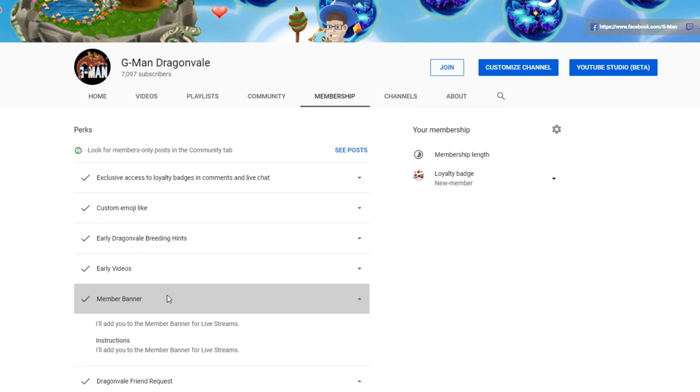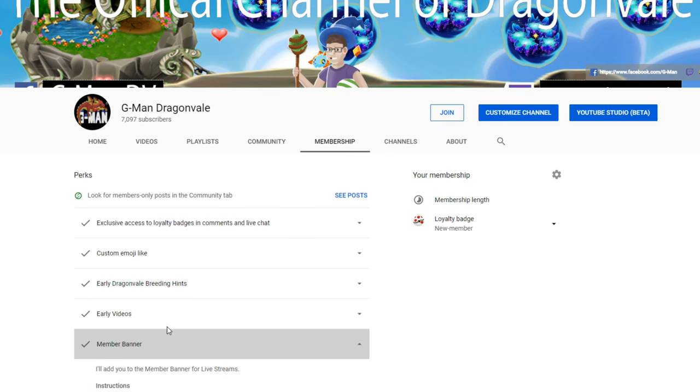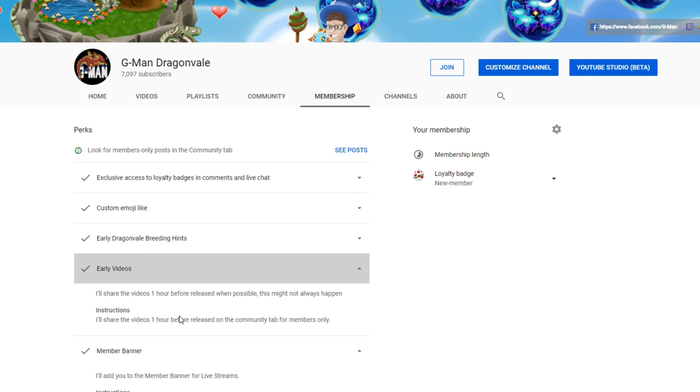There's also a member banner perk: you'll get added to the member banner for live streams. I do have a member banner on my streaming program and it looks really nice — I've used it on streams before. I already have one person on that member banner, so you could be the next person to join and get on it, but you have to be a member to be on that banner.